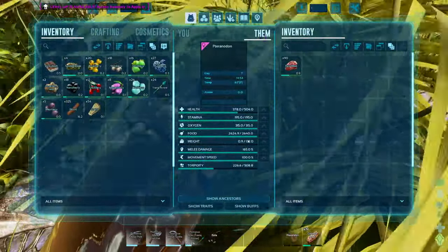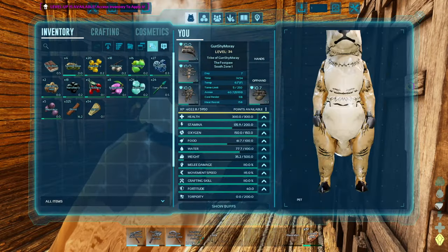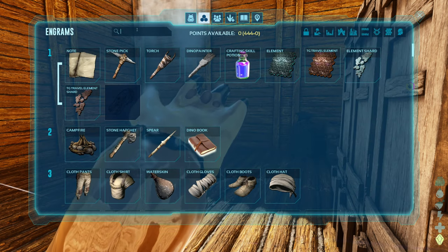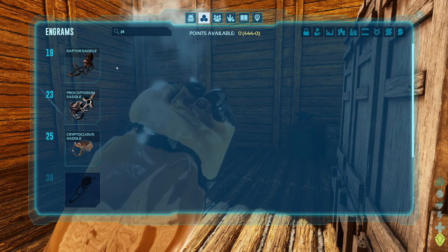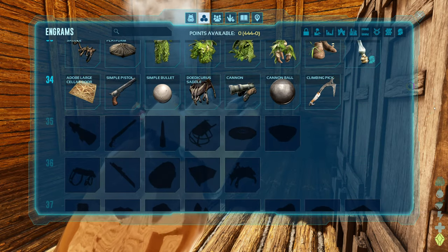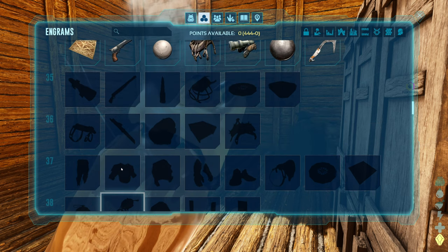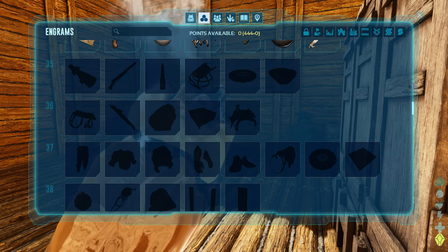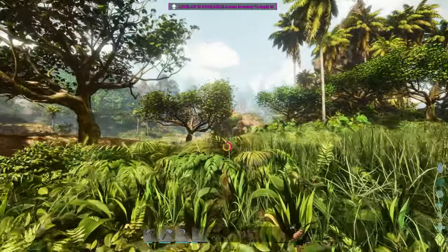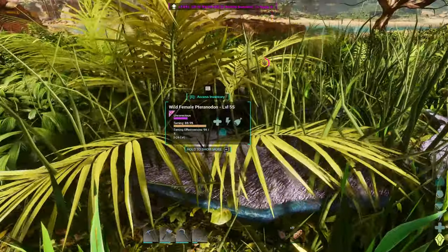Our Pteranodon is almost done - waiting on one last feed, should be done within the last minute. I would like to get a saddle for it, unfortunately I don't know if I have the stuff for a Pteranodon saddle. I keep clicking on cosmetics on accident. Can I even craft a Pteranodon saddle yet? No, I cannot - I have to be level 38. That's actually close to the Ankylisaurus saddle level, which is level 36. So we're only four levels off - not bad. But sadly it does not look like we're going to be taking flight this episode. We will at least have a flyer ready to go once we do get access to the blueprint.